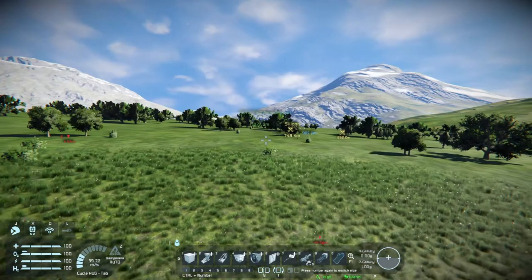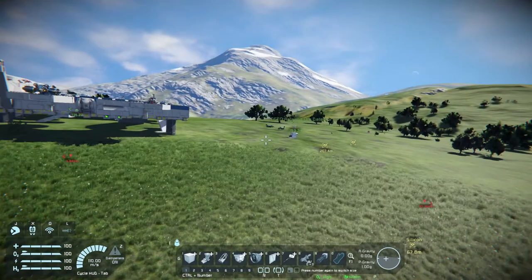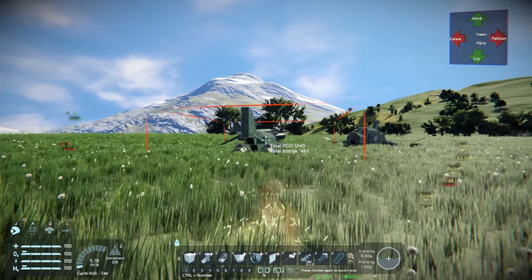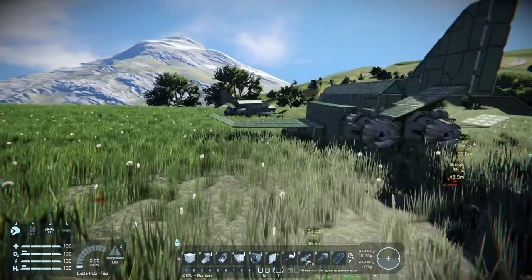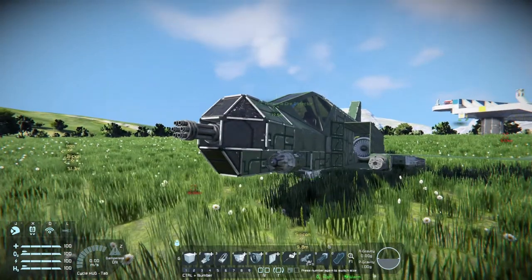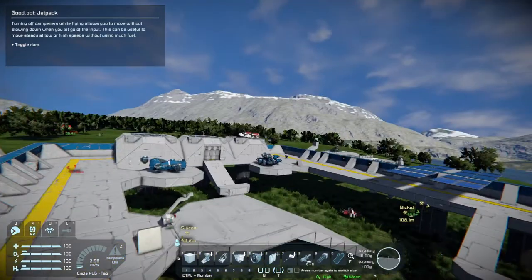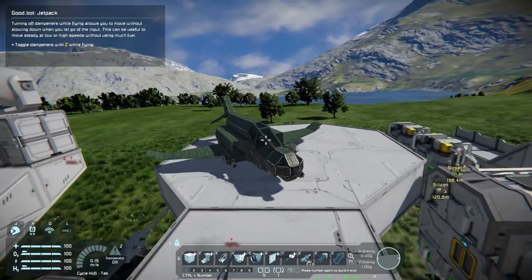Ships in this game are kind of hard to control, just because they don't slow down very easily. Look at how easy that was. This is the best thing I've made so far — it's an F4 Phantom. What's not to like? It's awesome.